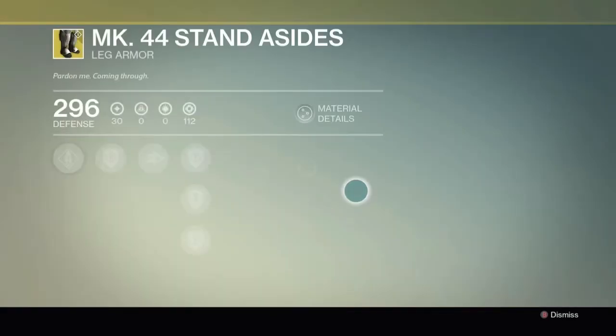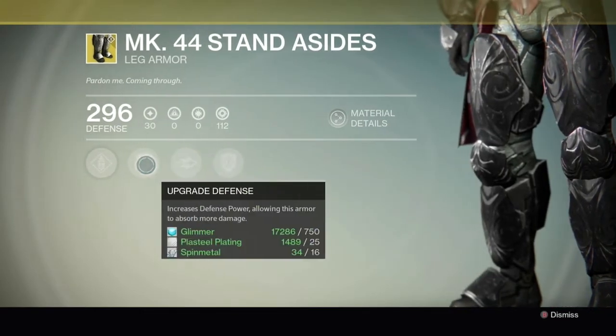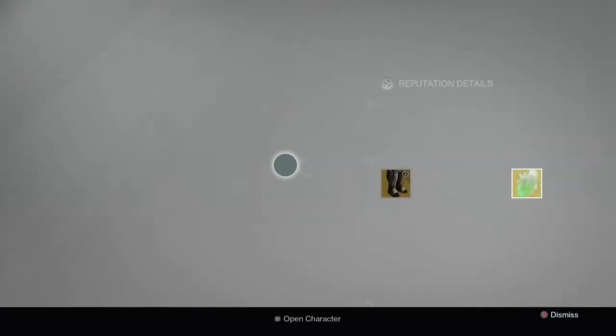Take a look at what he's got this week for the Titans: Mark 44 Standasides. Not really a good exotic for Titans unless you do a lot of PvP. This is good for your shoulder charge.